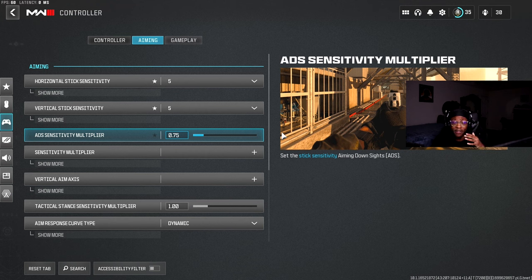ADS Sensitivity Multiplier is a really important factor. Some people play on 1.0 — if you're comfortable with that, keep it. ADS sensitivity is basically the sensitivity when you're aiming down sights, looking through your gun to shoot. I have my base at 5/5 and I want my sensitivity to slow down a little bit when ADS-ing, so I put mine on 0.75. That helps me stay on target and hit my shots. You can try 0.85 or 0.90 — find what's comfortable. Point 75 is my sweet spot.